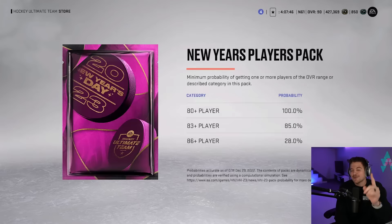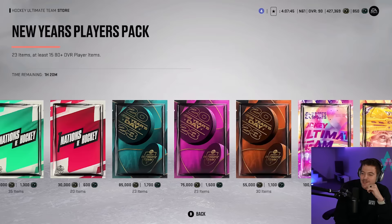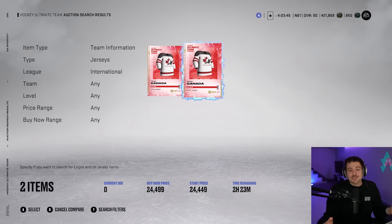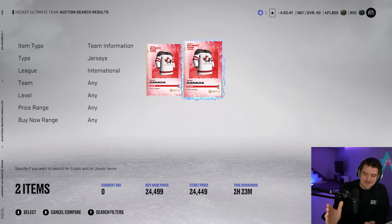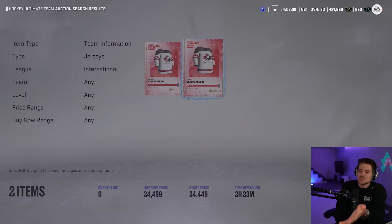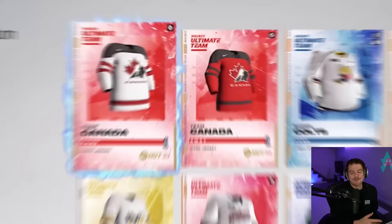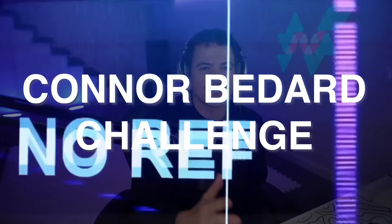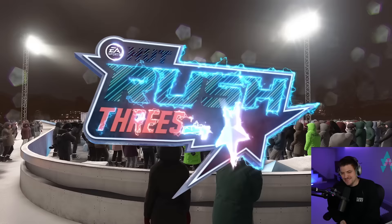You guys know the drill — we have to put some packs on the line. For game number one, we'll have a New Year's player pack. For game number two, we're going with the biggest pack in the game, the ultimate pack — all 80 plus overall players and a 2.3% chance at a 90 plus. I want you guys to know how committed I am to this challenge: I am picking up the Team Canada jersey so we can rock Bedard in his proper uniform, and the only one available is 24,000 coins. We are dropping 24k on a jersey for your entertainment.